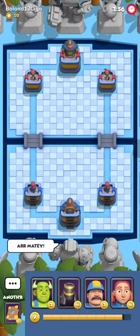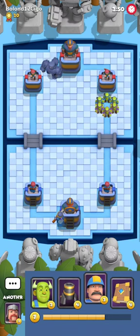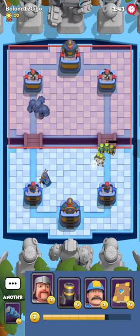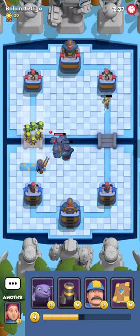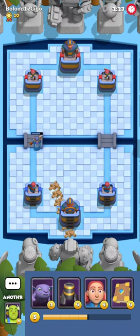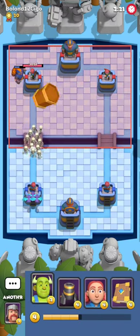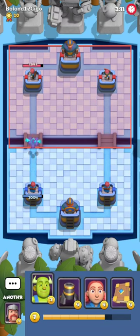Our next opponent will be Bolond 12 Sego. Do not smoke cigarettes — it's very bad for your lungs. He's playing Dark Knight and already shows the mirror. Mirror is usually a card you want to hide from your opponent — it's a gimmick card which you want to abuse in a way where your opponent doesn't expect it to be mirrored, then you just play a second card and absolutely destroy them. Right now I have that knowledge so I should be absolutely fine.